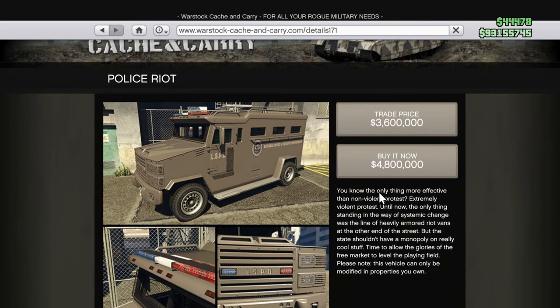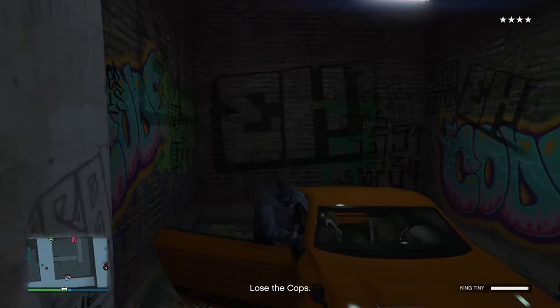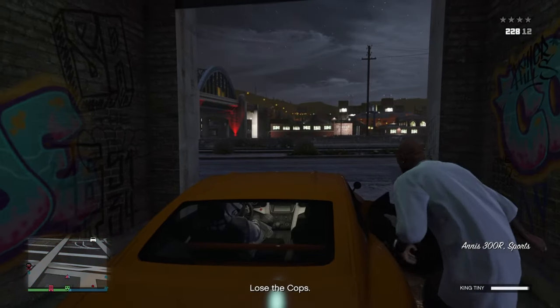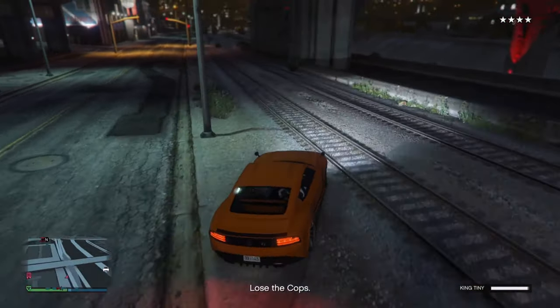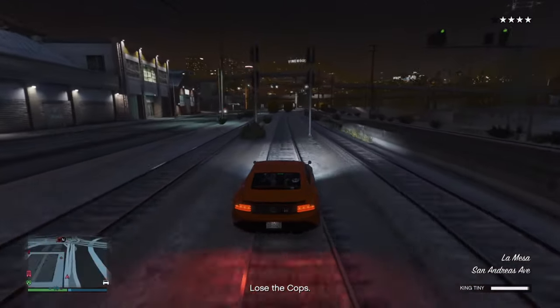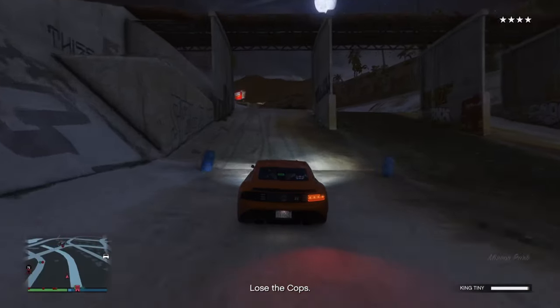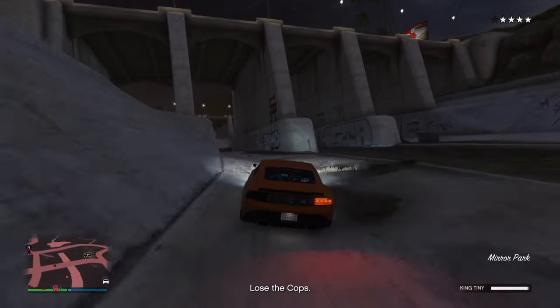For the Police Riot, to unlock it you will have to naturally lose a four- or five-star wanted level. Naturally means you cannot call Lester, and I think it also means you cannot go into LS Customs, but I'm not sure about that. A very easy method is in the last mission of the Gangbanger Robbery — you will get a four-star wanted level and have to lose it anyway, so just by playing the Gangbanger Robbery you will also complete this.